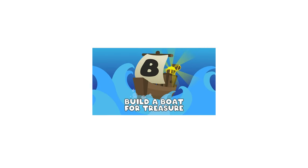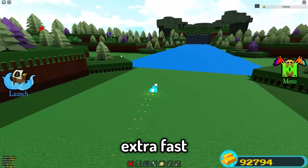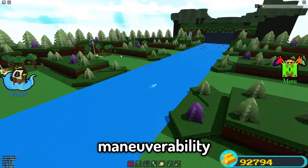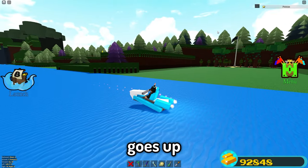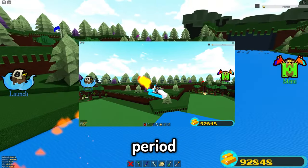In today's video, I created a working jet ski inside Build-A-Boat for Treasure. A jet ski is unlike any other boat in the game — it can become extra fast and has a lot more maneuverability. This jet ski has some super cool mechanics as it goes up when it accelerates. With its speed, you can also fly in the air for a short period of time.